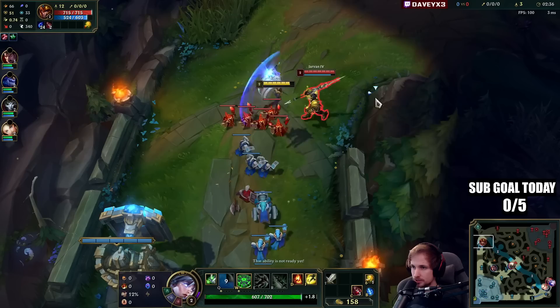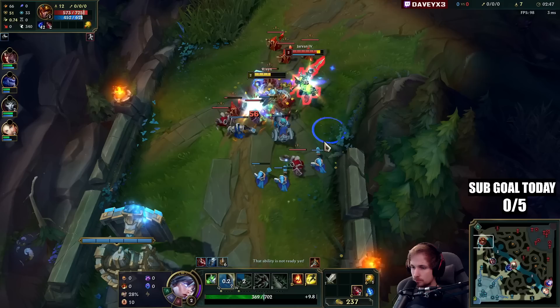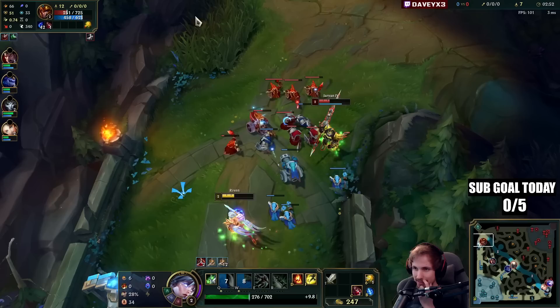I'll take my W here because I think I can get a trade in. He's got no Bone Plating — that's really good for me. I have to admit this Jarvan does have a decent brain with how he's playing it, because he's shoving super hard which leaves me with no option.